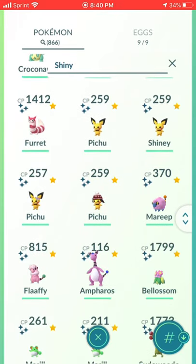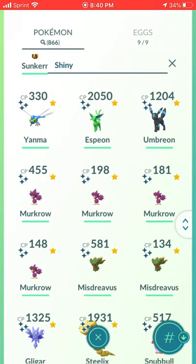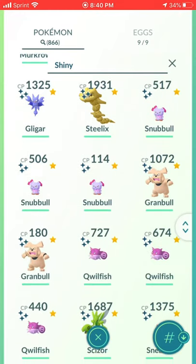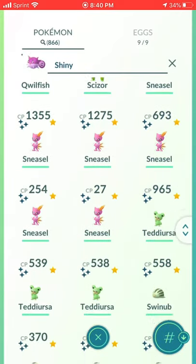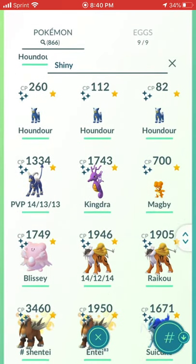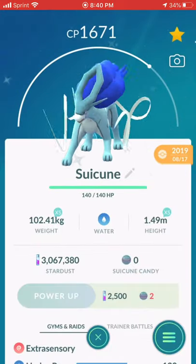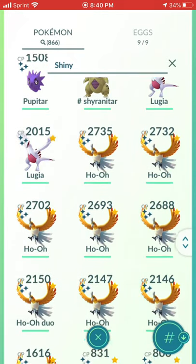Sentret family, Pichu, Mareep, Flaaffy, Marill, Sudowoodo, Politoed, Aipom, Sunkern family, Yanma, Espeon, Umbreon, Murkrow, Misdreavus, Gligar, Steelix, Snubbull family, Qwilfish — I got these during this year's GoFest — Scizor, Sneasel, Teddiursa, Swinub had a Community Day, Delibird, five Skarmory, Houndour, Kingdra, Magby, Blissey. Raikou and Entei, and I only managed to get one Suicune during Suicune Day.